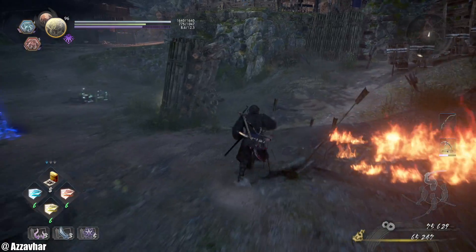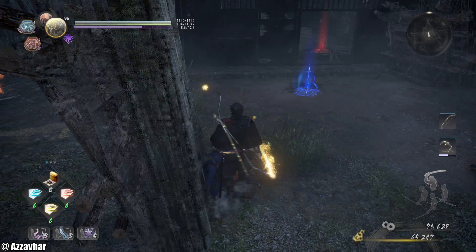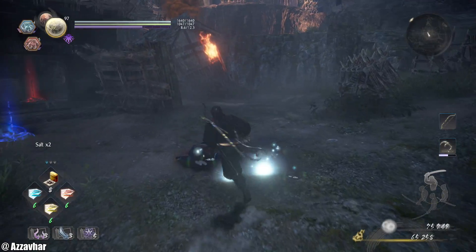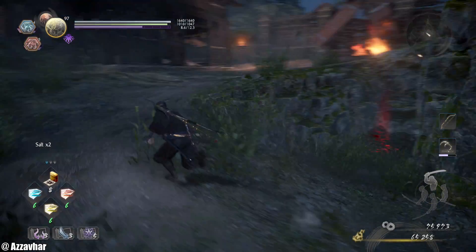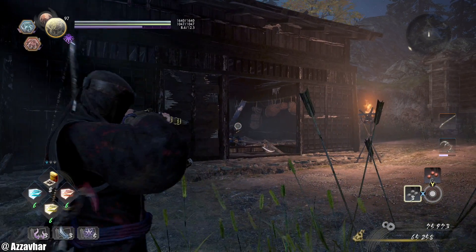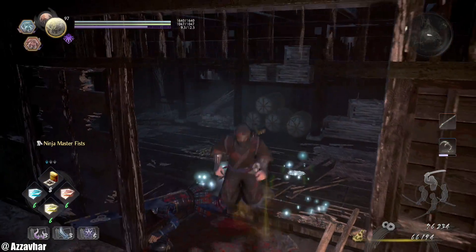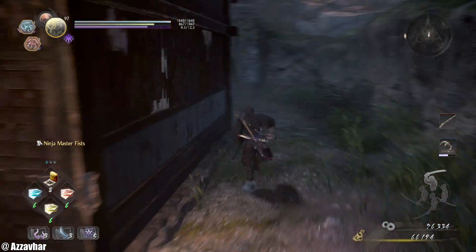Head on back around. There is an enemy inside this building here, but I don't think there's anything in the building so I wouldn't worry too much about that. There's some salt there. Enemy inside this building as well — you can pop him in the head. Grab all the loot, and just behind the building there is a Sudama.